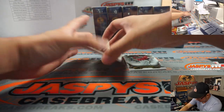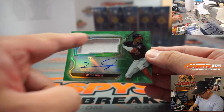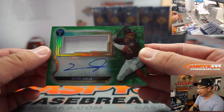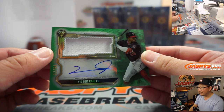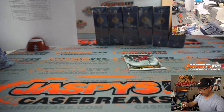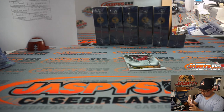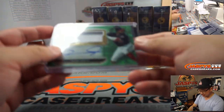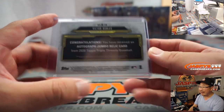And then we've got a jersey and auto Victor Robles, 12 out of 50. I like the window this year too — I like the little lines on the window. A little pattern along the edge of the window. I feel like it frames the jersey nicely, even if it's a little plain. That goes to Josh Filo and the Nats.